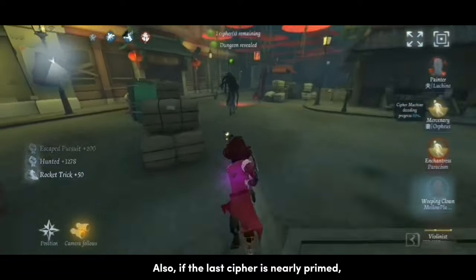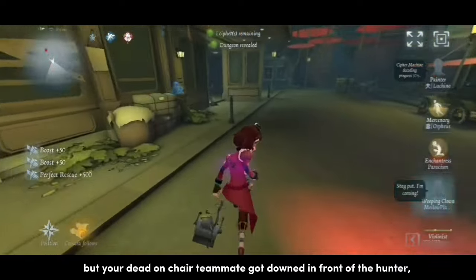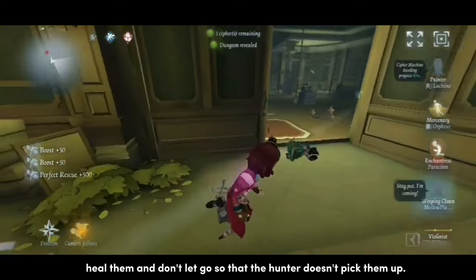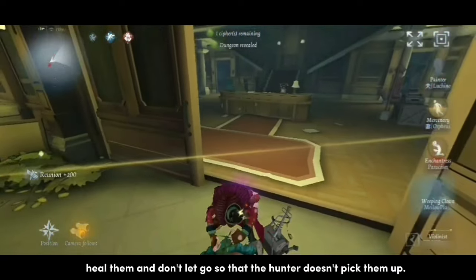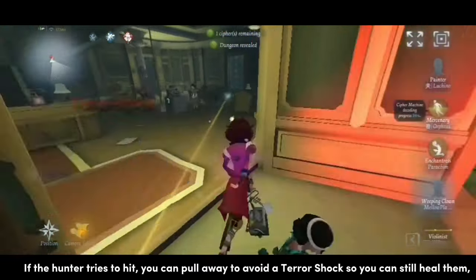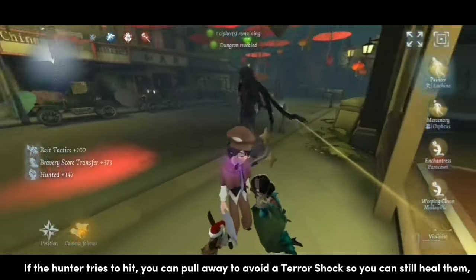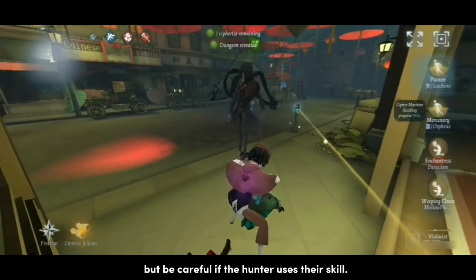Also, if the last cipher is nearly primed but your dead-on-chair teammate got downed in front of the hunter, heal them and don't let go so that the hunter doesn't pick them up. If the hunter tries to hit, you can pull away to avoid a terror shock so you can still heal them, but be careful if the hunter uses their skill.